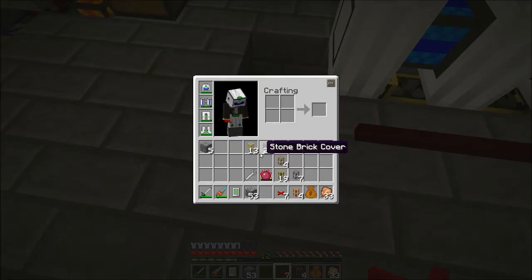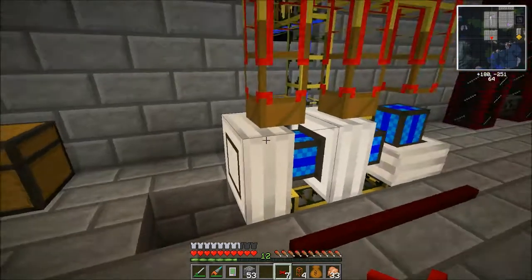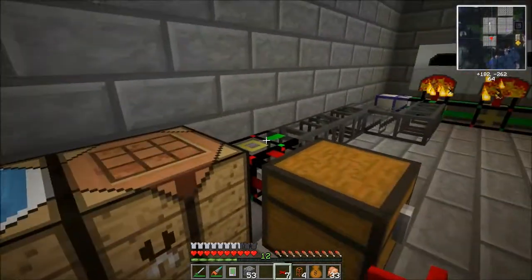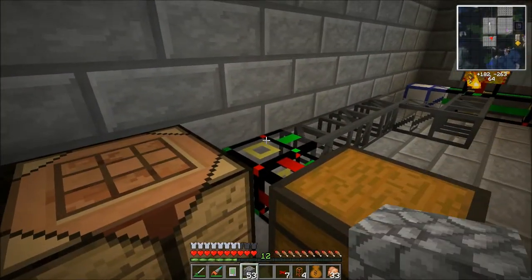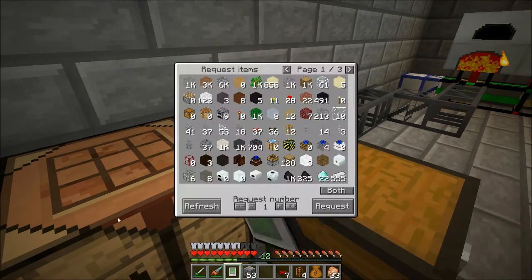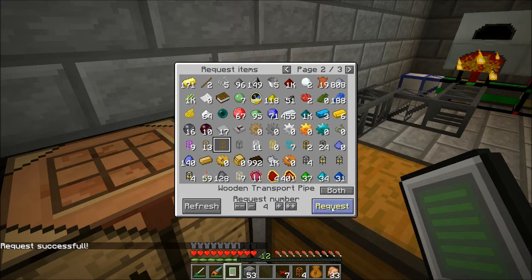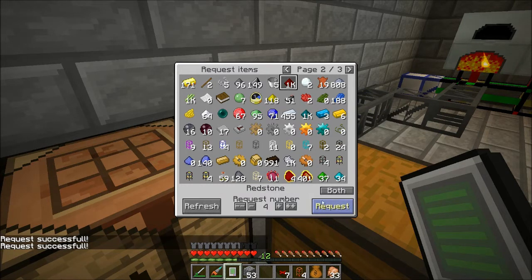I need to build a lever — I don't have that. So let's go ahead and request the other things I need here: a couple of teleport pipes and such. Do I have teleport pipes? Yes, I do. So let's request all four of those, and some redstone.